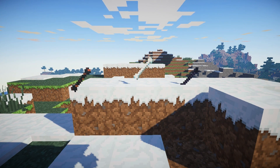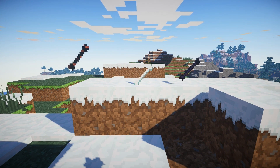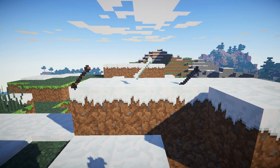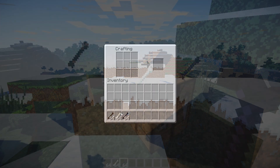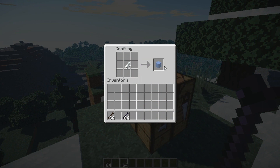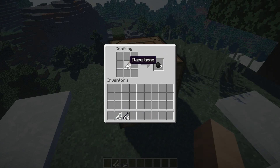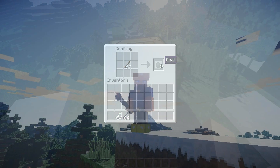Remember those special drops I mentioned earlier? The Obsidian, Frozen, and Flame Bones can be used in a crafting table to make special and useful resources that are otherwise difficult to get a hold of. Place a Frozen Bone into the crafting table and you'll receive Ice Blocks. Slap some Obsidian Bones in and you'll get an Obsidian Block. And lastly, put some Flame Bones into the crafting table, and voila — two pieces of coal for you to use.